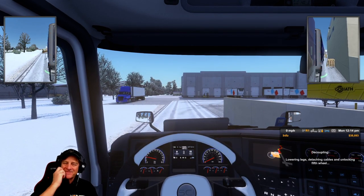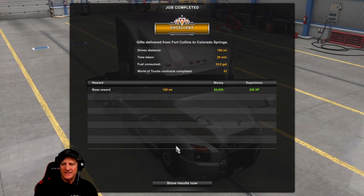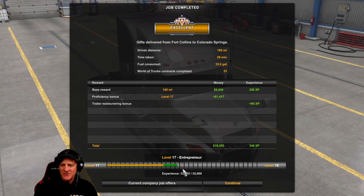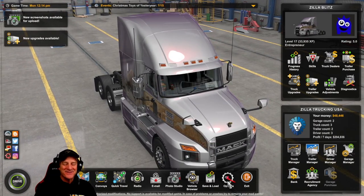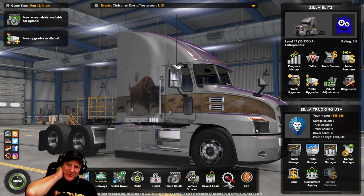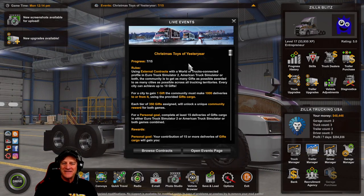Are we getting money? $8,000, $9,000, $10,000 — yay! So two deliveries, halfway to level 18. We made $20,000. We started at $41,000 and ended up at $48,000 — that's what happens when you get over $4,000 in fines. But we're closing in on the halfway point for the Christmas event now — seven out of 15 deliveries.